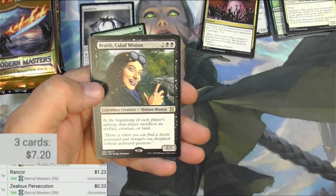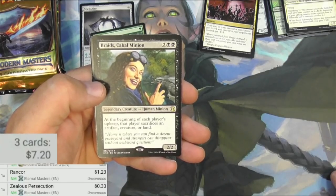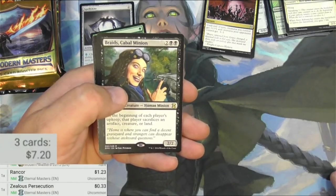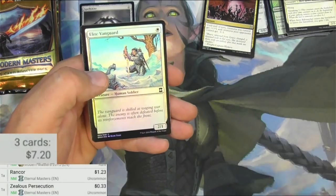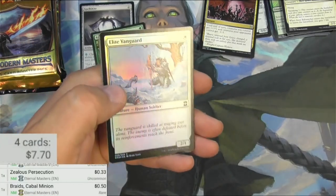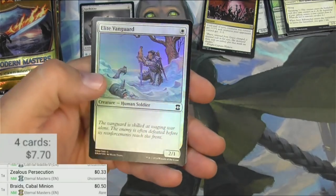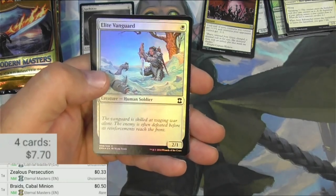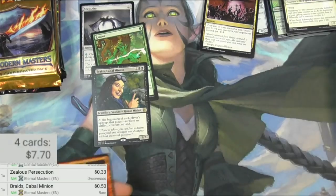Braids, Cabal Minion for four. Legendary Human Minion, 2/2. At the beginning of each player's upkeep, that player sacrifices an artifact, creature, or land. Pretty decent Commander card, but probably doesn't see much play outside of that. Braids is 50 cents. We also got an Elite Vanguard. There's a channel called Remy MTG where he does skits — I think he does some political work on other channels as well — and Elite Vanguard is one of his favorites to pick on, which is really cool.